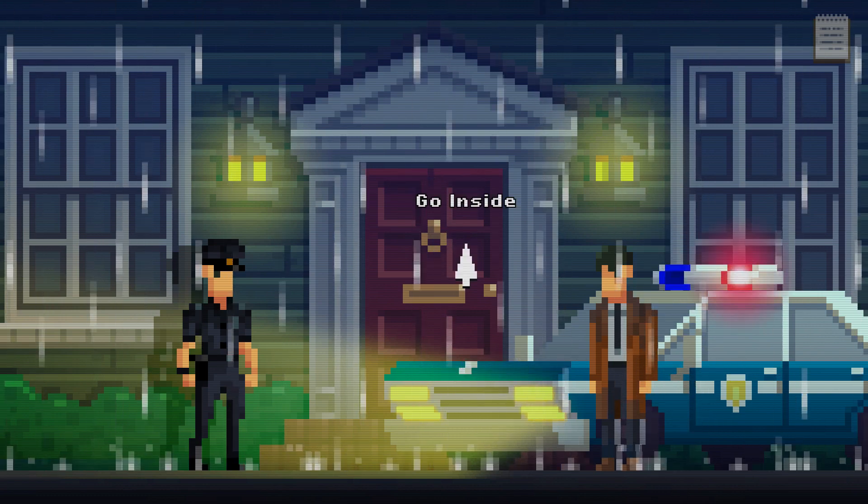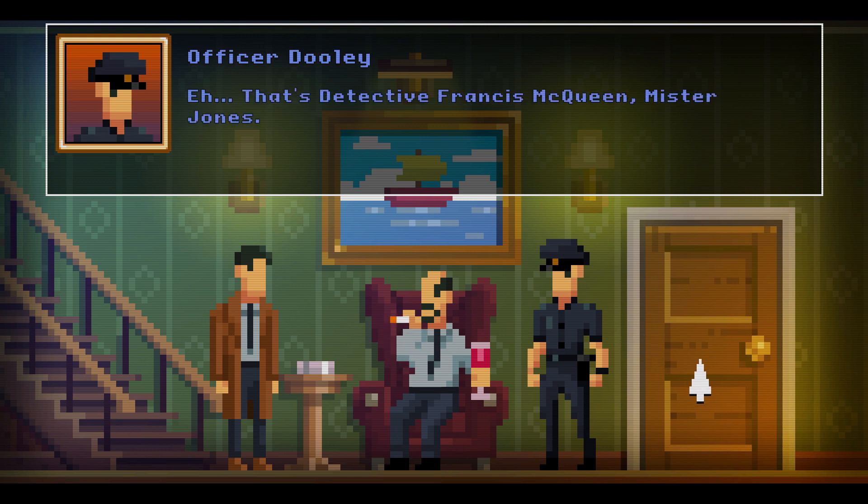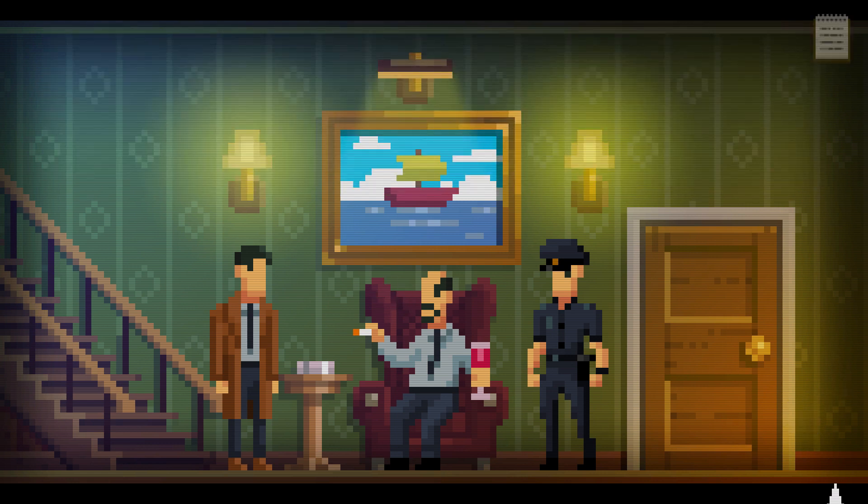Roy Jones! Officer Dooley, why is there a hobo dripping all over my carpet? And that's Detective Francis McQueen, Mr. Jones. He's here to investigate. Twin Lakes Finest. This city is called Twin Lakes - so we've got ourselves the Twin Peaks vibe. And spoilers, Twin Peaks is supernatural, even though it doesn't reveal that for like eight episodes. So Twin Peaks, HP Lovecraft - I'm on. You got me signed up.